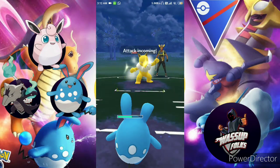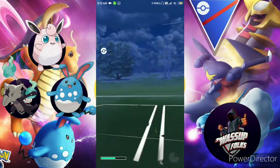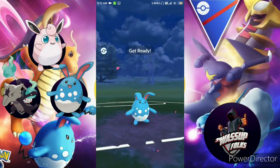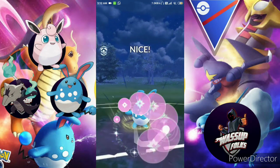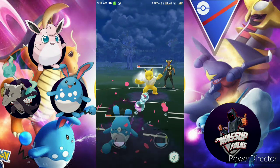I use Play Rough — he uses a shield. I don't have any shield left, he has a shield advantage. Thunder Punch is coming and it gives neutral damage to Azumarill. Azumarill is a pretty tanky Pokemon though, so I use Play Rough again.